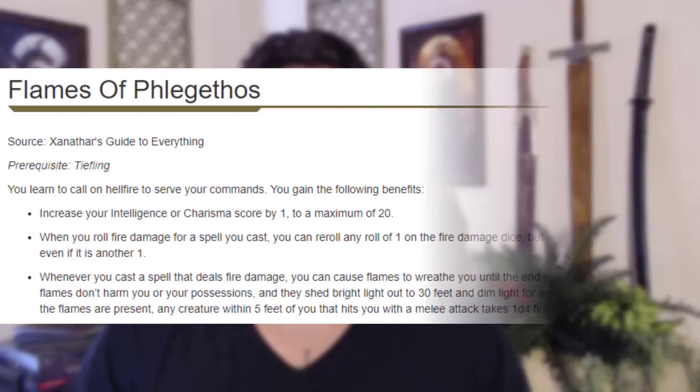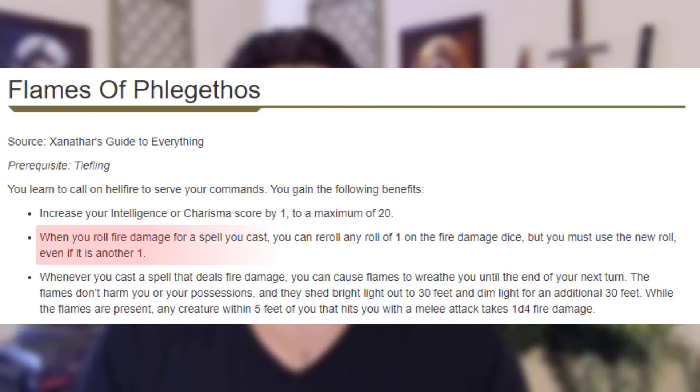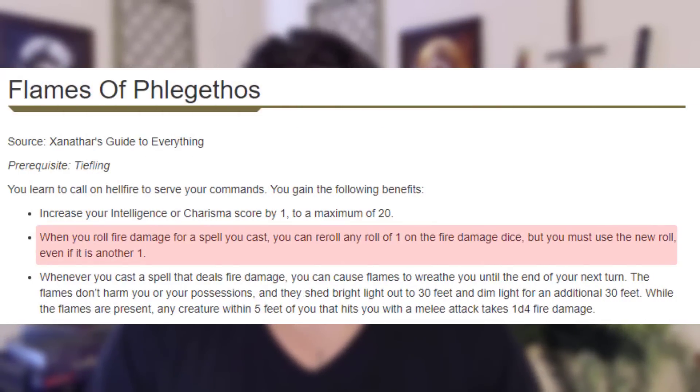It doesn't end there though. We're going to be taking the Flames of Phlegethos feat. This allows us to re-roll ones on our Fireball damage rolls, which is going to increase our average damage significantly. When you're rolling so many dice, some of them are bound to be ones, and we're taking something that was a one and changing it to an average of around 3.5. This is going to increase our damage output, and is the main reason we're going to be going into Tiefling.